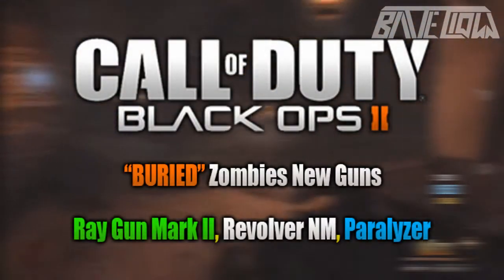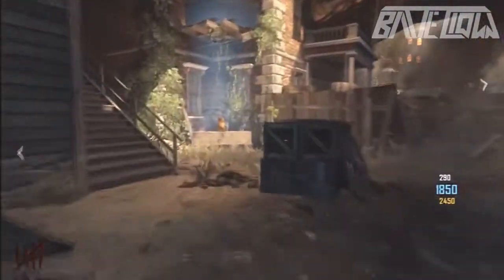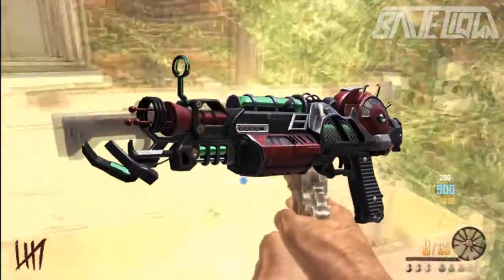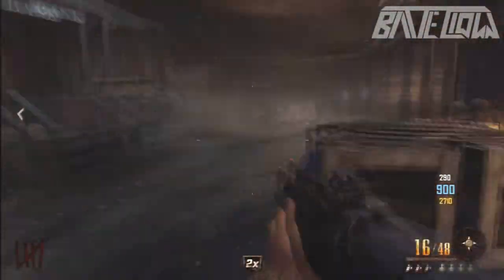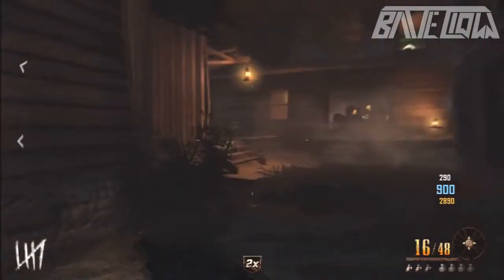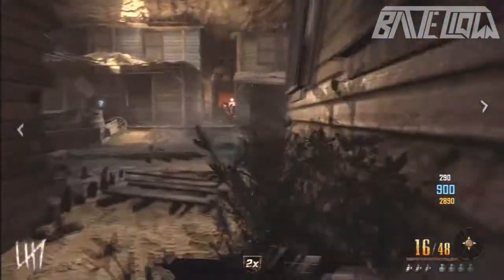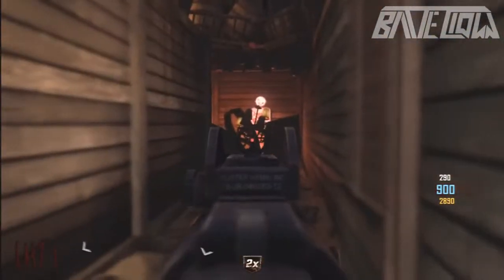What is up everybody, my name is BillClone and I got a special video for you guys. These are the three new guns that just came out through the new map of Call of Duty Black Ops 2 Buried. The three guns are the Ray Gun Mark 2, Revolver New Model, and the Paralyzer. I'm going to be showing you guys their effects and whether they'd be useful in a tight situation.